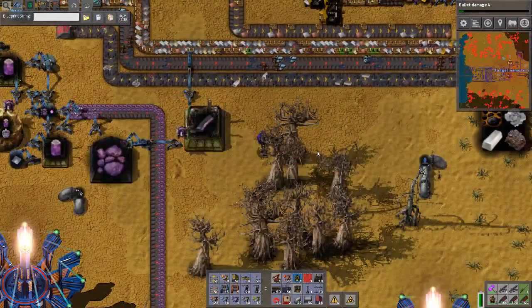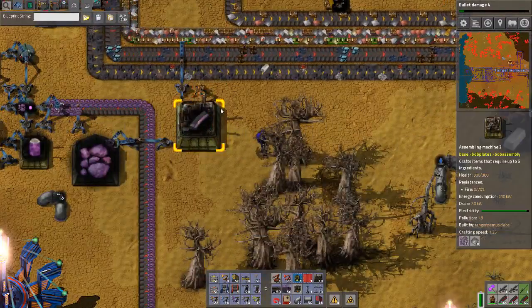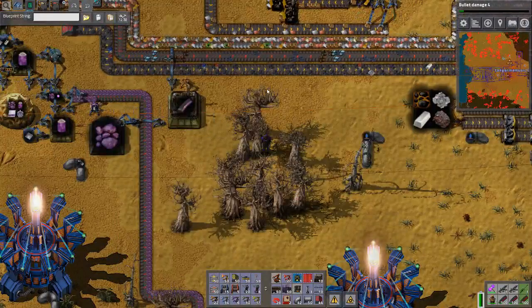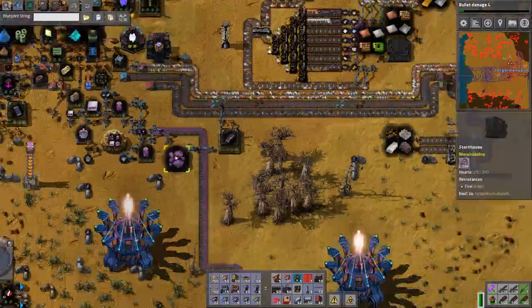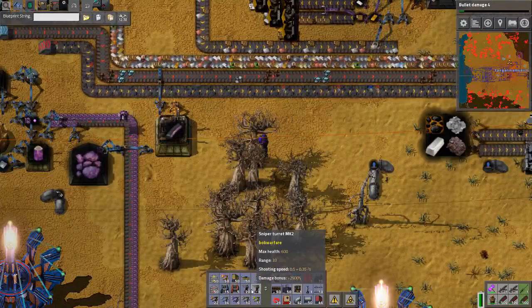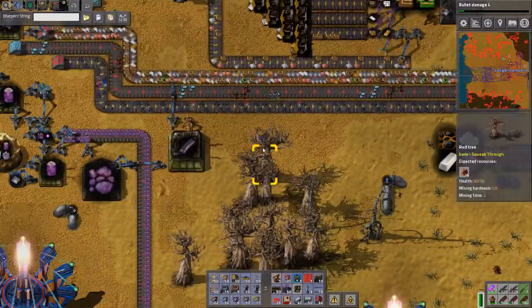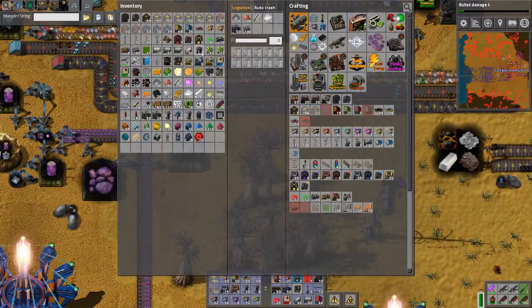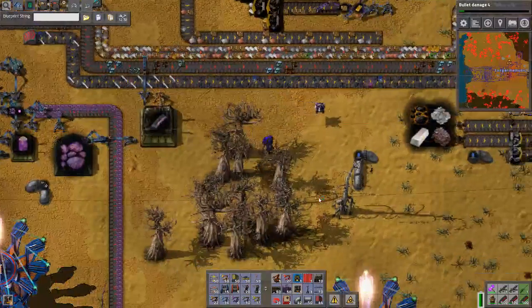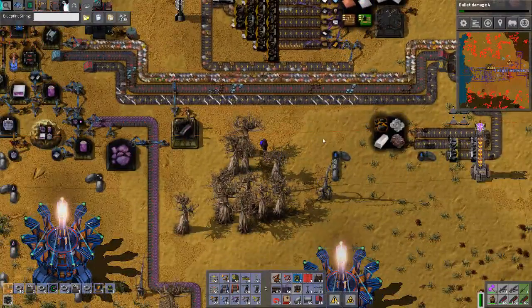That'll also clear the belt a bit. I need a steel smelting thing. I don't know where all the steel is - it's probably being used to make more turrets and such. Let's get some electric chemical furnaces. I'll make one of these to turn some of the purple stuff into iron ore.